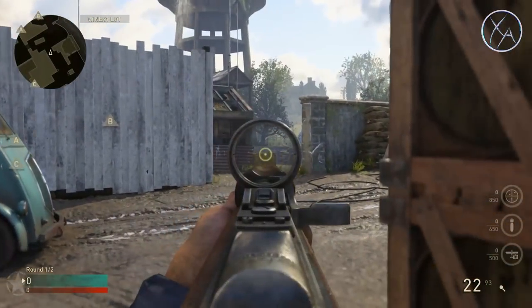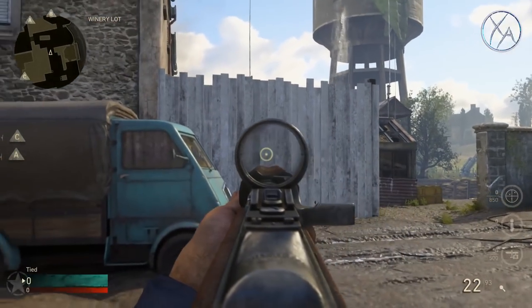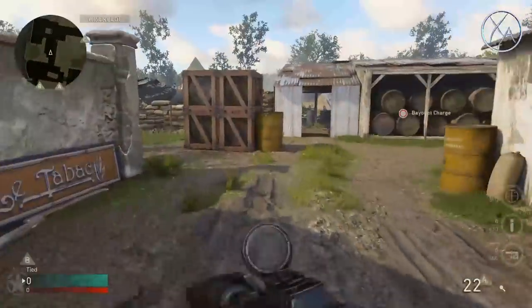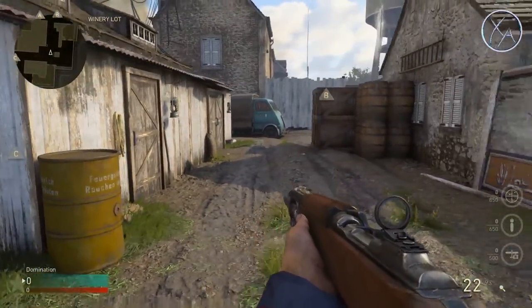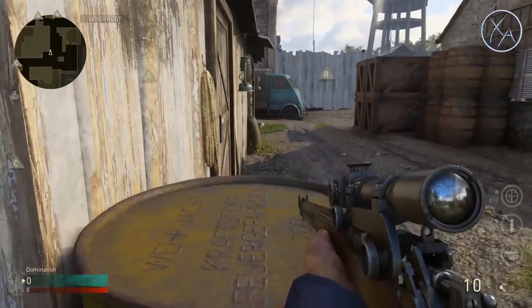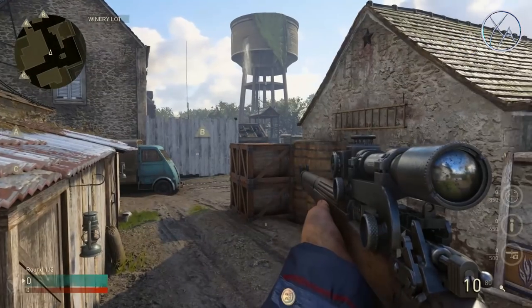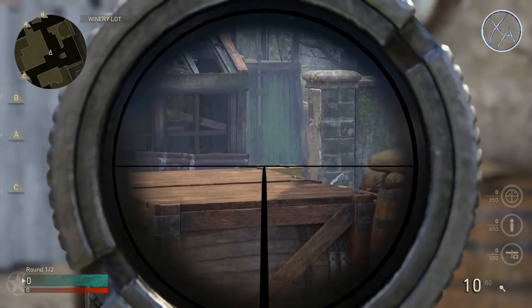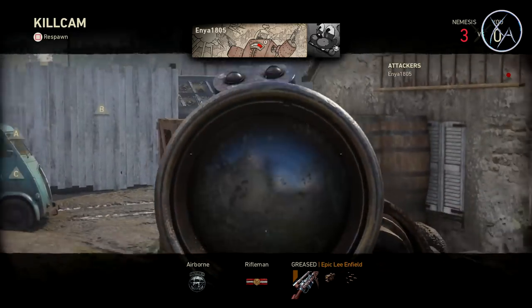Pushing over toward the B flag in domination, that spot right there is very common for enemies to sit once they gain map control and pin you back in your spawn. An interesting way to challenge them — this only works with sniper rifles and it's not the easiest shot — is to jump on top of this barrel. You can't quite see them until you jump, but you might be able to hit a cheeky jump shot and pick them off.